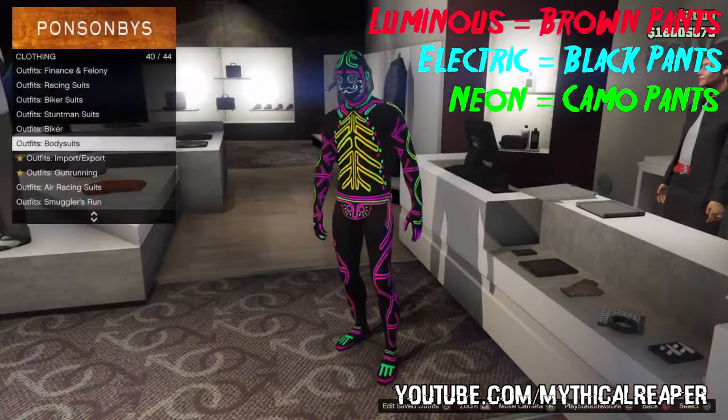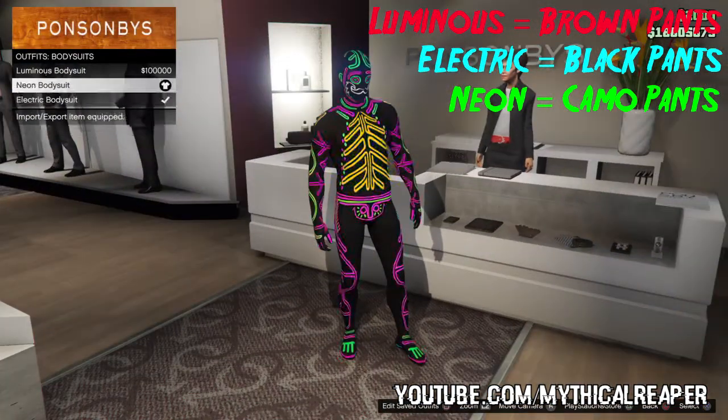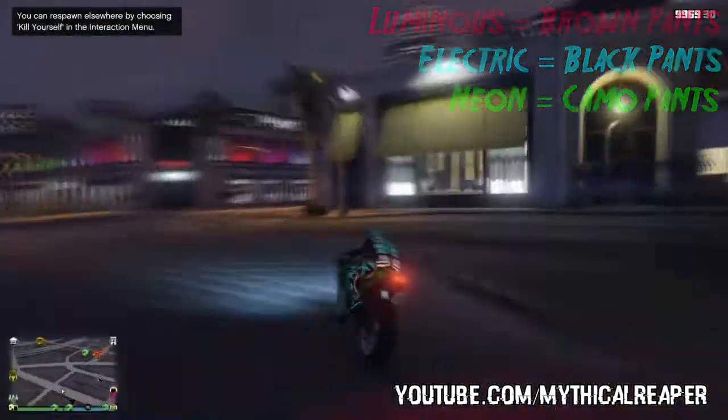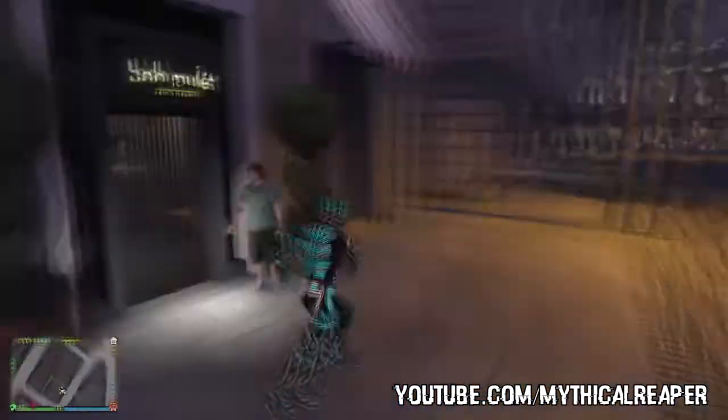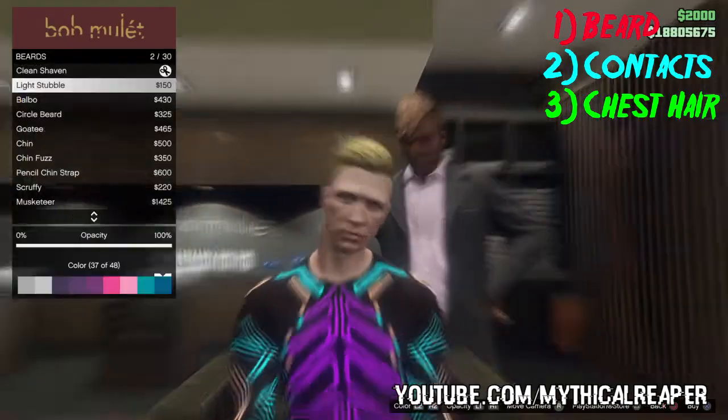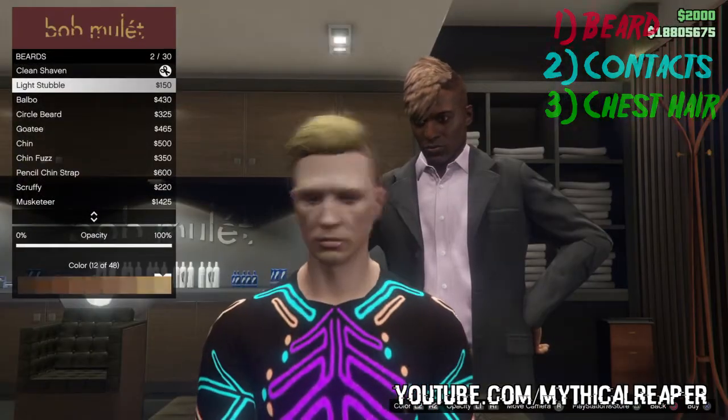Now you want to go ahead and select the bodysuit that you want to use with this glitch and after that you want to go to a barber shop. When you are in a barber shop you want to change three things: you want to change your beard, your contacts, and your chest hair so that your pants change.